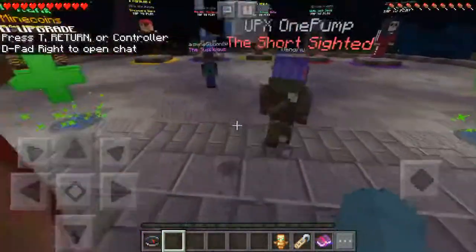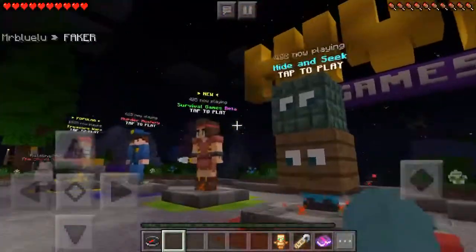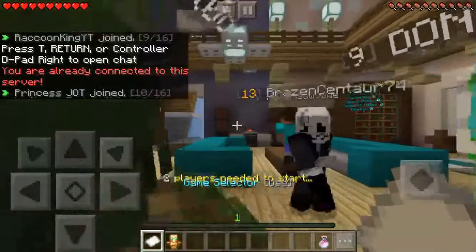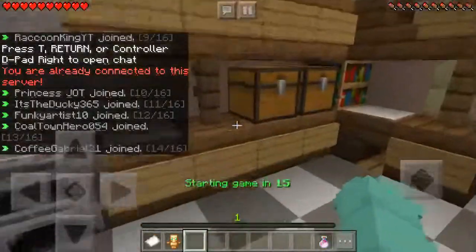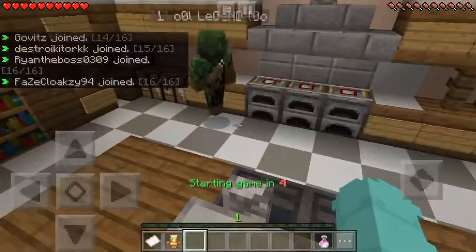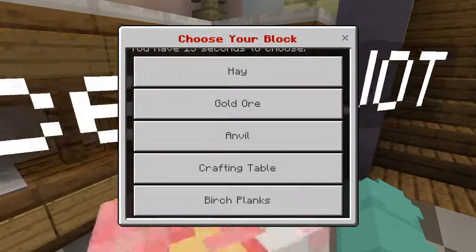Alright, we're actually in this time. So there's Wild Wandies — those aren't games — there's death run, hide and seek, survival games, murder mystery, and treasure wars. How about some hide and seek? I think it's going to be like a prop-hunt kind of game mode. I already have my spot. There's a pressure plate right there. Choose your block: crafting table, birch planks, anvil — birch planks.